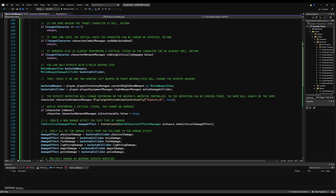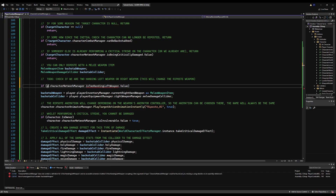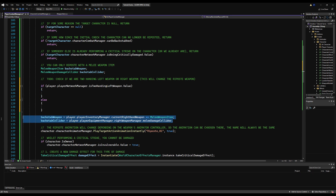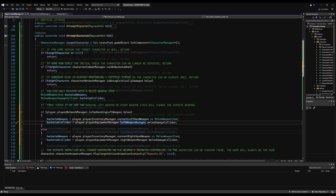We also forgot to check whether the weapon is your left-handed weapon — I'm going to do that now for the riposte too. We check if player network manager dot is doing left weapon. Basically, if you're two-handing your left weapon, that weapon is used; otherwise it's the right weapon. If you're not two-handing, your critical attack weapon is your right weapon. I'm going to copy this into the riposte function and replace the backstab keyword with riposte.